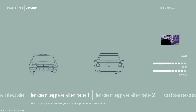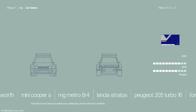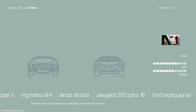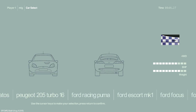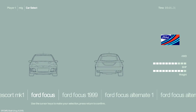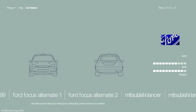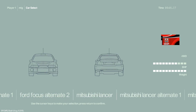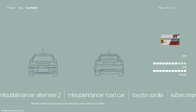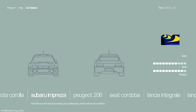Yeah, we have a lot of cars. We also have all the cars unlocked because I already played through the game like twice, so I just unlocked all of them with the cheat code. We have Ford alternatives, Mitsubishi Lancer, Corolla. You know what? Let's go with Subaru. Good old Subaru.